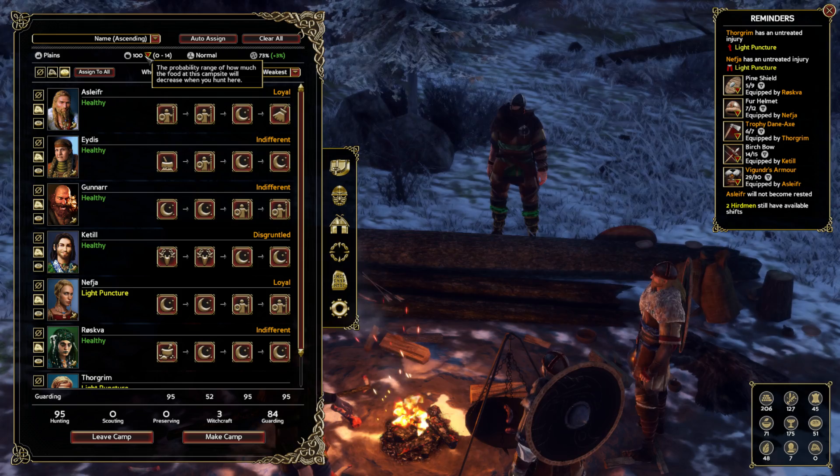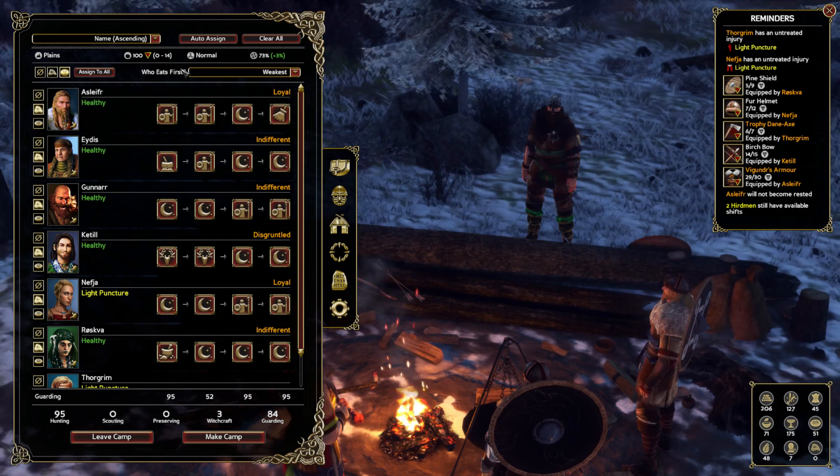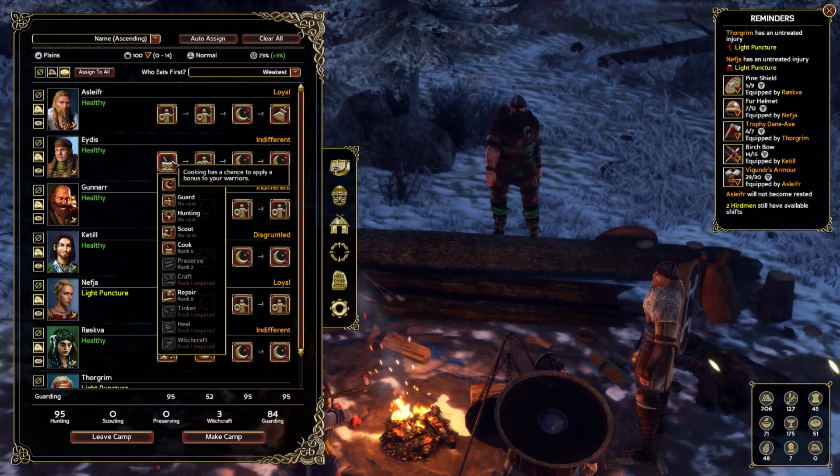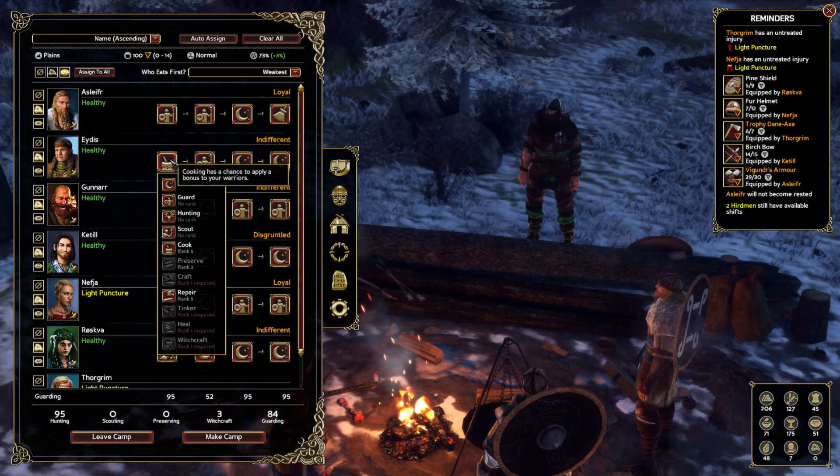We have four shifts and certain things can only be done in certain shifts. Cleaning, for example, has to be done at the end. Cooking has to be done at the beginning and has a chance to apply the 'well-fed' buff to your people — the higher the rank, the higher the chance.